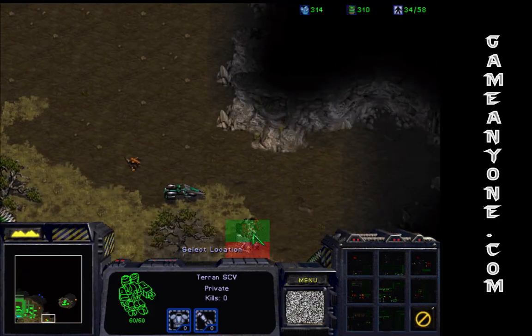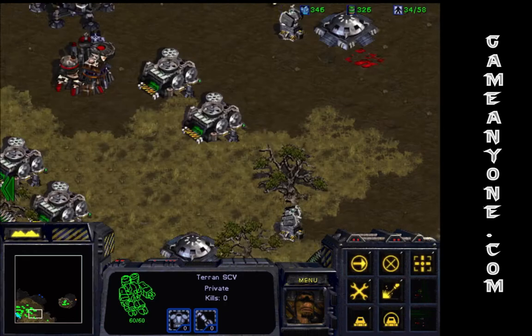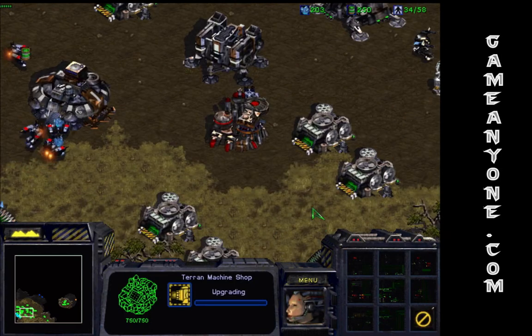What are you doing, Jim? Build a missile turret right there — it'll give you some air cover. Alright, upgrade vulture thrusters. That'll be helpful.